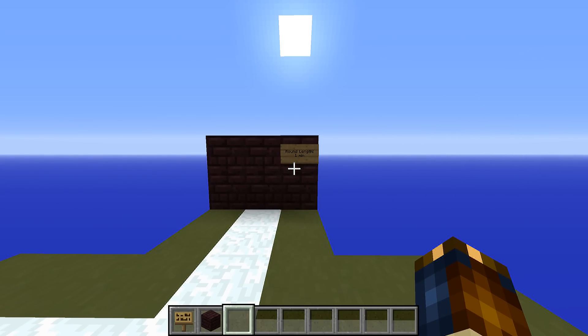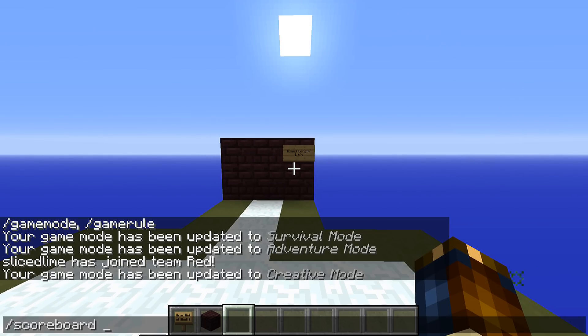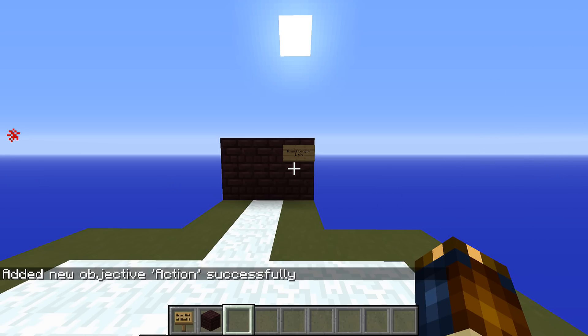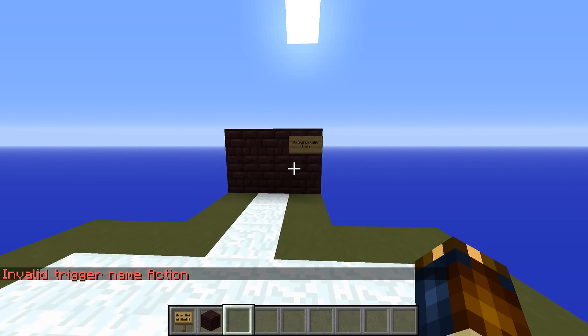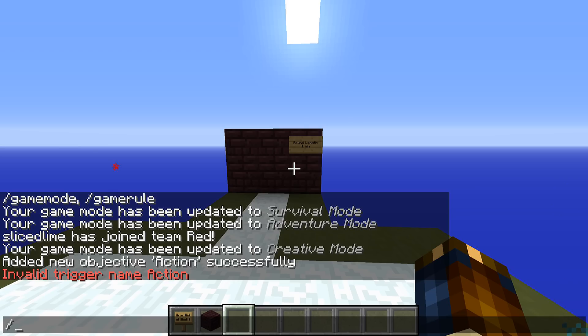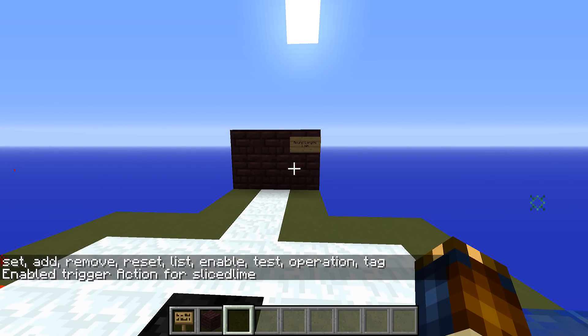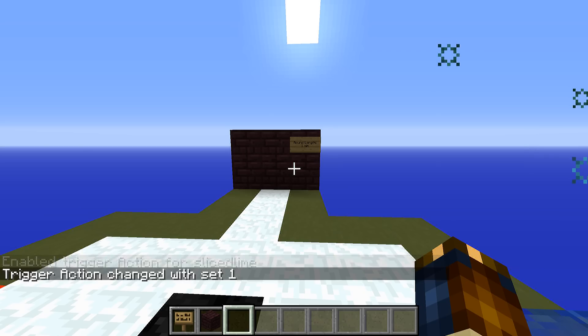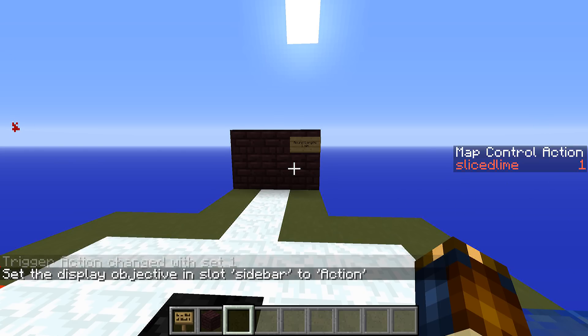I'm going to show you how to separate who gets to control the map and who doesn't. First we're going to add a trigger, which is a certain type of scoreboard objective. We'll do scoreboard objectives add and call the scoreboard 'action' — it is a trigger type for map control. So now we have a scoreboard called action that lets me use the trigger command. I could then use 'trigger action set 1', but it gives an error saying invalid trigger name action — that is because I need permission to do so. So scoreboard players enable slicelime action — now I have enabled trigger action. We can try 'trigger action set 1' again and now it says trigger action changed with set 1.